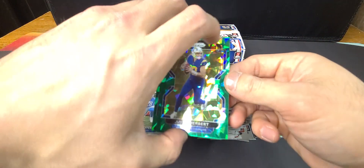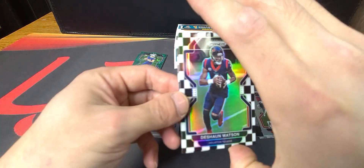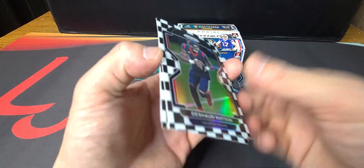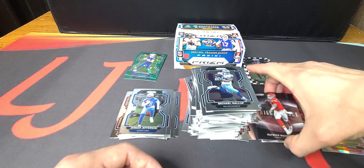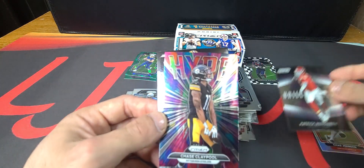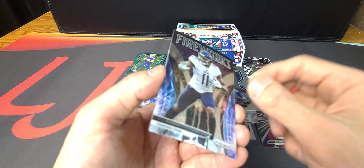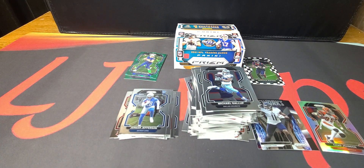Not a bad rip — got lucky with two green ice, and we'll take Justin Herbert. Got the rookie Kellen Mond, see if we can find him down the road. Three checkerboards: Deshaun Watson, Marquez Stevenson, Charles Woodson. Silver: Chad Ochocinco. Inserts: Brilliance Patty Mahomes, Hype Chase Claypool, AJ Brown, Davante Adams — all guys no longer with their teams besides Mahomes. Thanks for checking it out, watching, and liking. Have a good night!